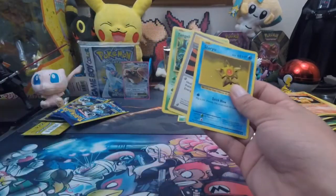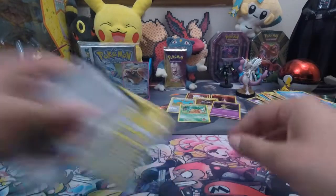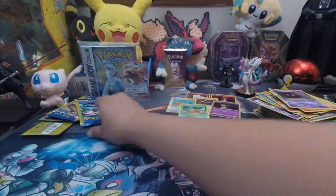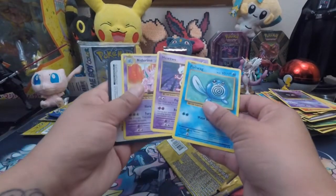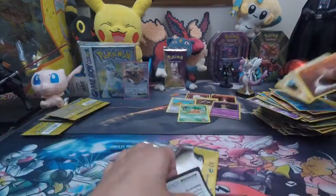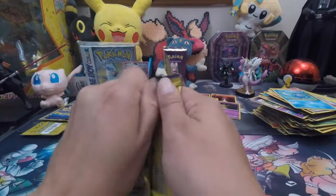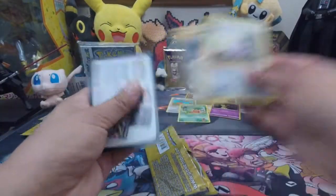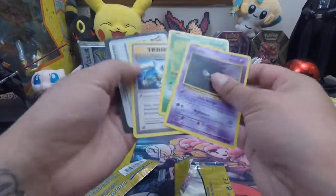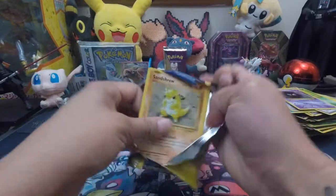Also make sure not to forget to go to that Primarina GX box opening, which is going to be in the description below. Make sure you go there, like that video, and watch the entire video to see how you could enter in the running for the Incineroar GX box codes that I will be opening this week. All right, we're getting down to the last three packs here — can we pull something in the last three? I don't know; I think I wasted a good buck here trying to get a Mega Charizard.